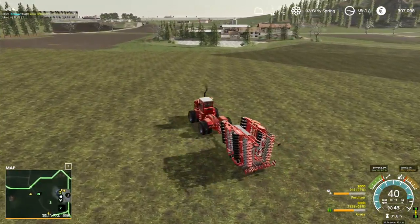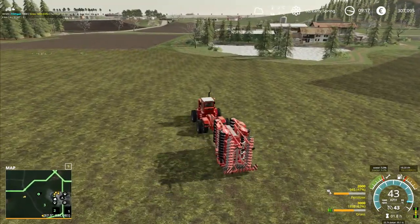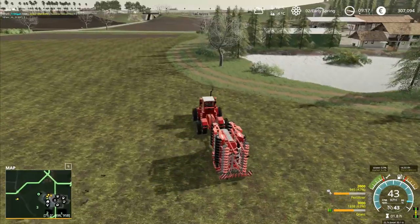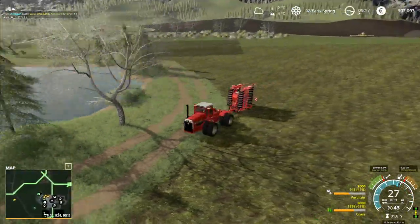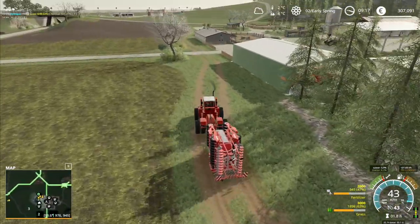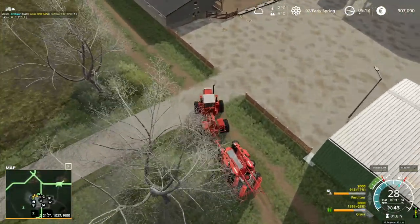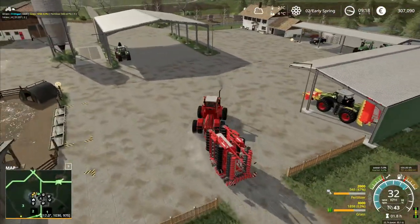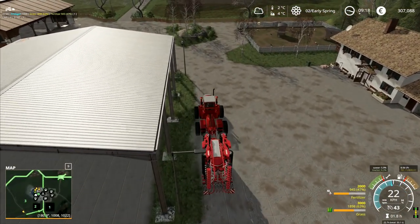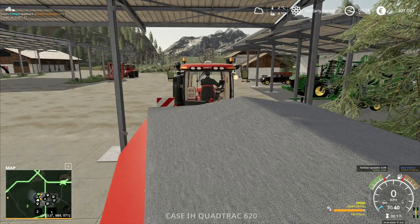It doesn't actually plant over where the grass is — well, that's because we're planting grass. Anyway, it's replanted that little bit. I'll take this one back and finish off that cultivating. Most people said to leave the patch of trees up on the top of the field — they're part of the map, you get features like that when you're out farming. So we will leave that exactly as it is and work around it.